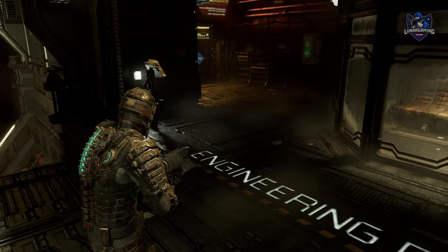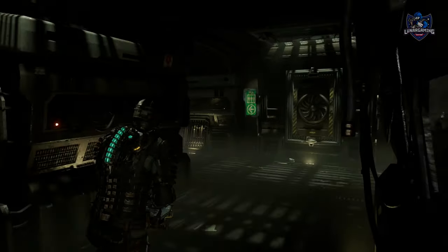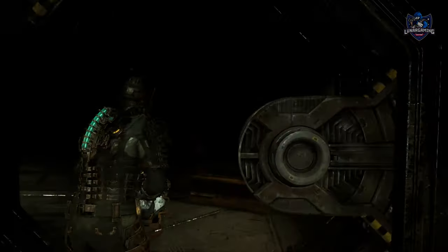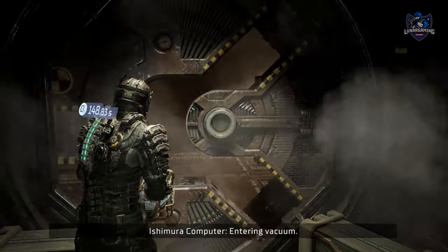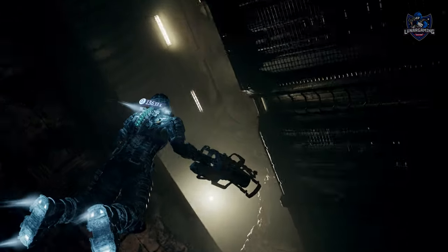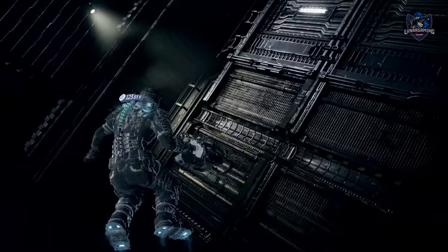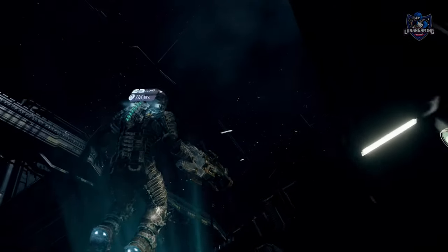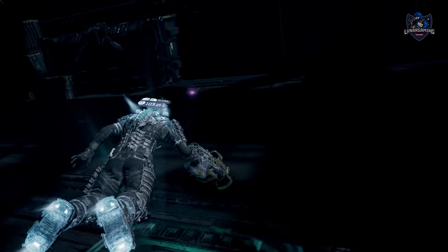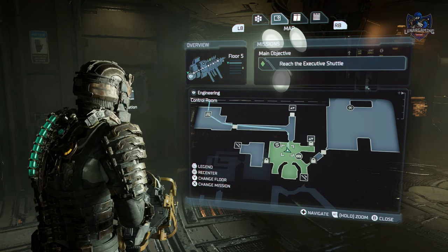Once that's done, head on over to engineering. From the tram, head into engineering and take the left hand cargo lift. Head up into the cargo lift and go into the airlock, then head all the way up to the top into the cargo bay. As soon as you enter the cargo bay, head directly right and you will find Volker's rig. Technically you could pick this one up during chapter two, but if you've missed it, this is where you will find it later in the game.